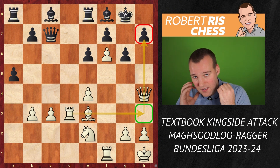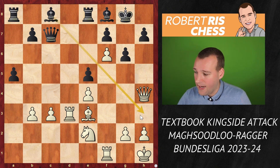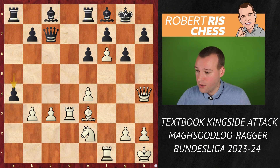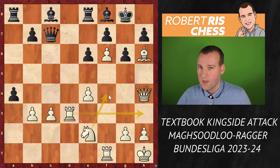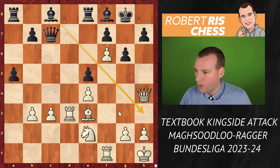Black played e5, a very understandable way to gain control over the h3 square. But it's difficult — I thought a4 is a more logical move with the idea to generate counterplay; maybe at some point the rook can even come via a5 to h5. But the position remains very unpleasant. White has Bh6 with ideas of Rh3 next, and the knight can come to f4. Instead, Black played e5 to try to free the bishop from c8, but Bh6 is played anyway.